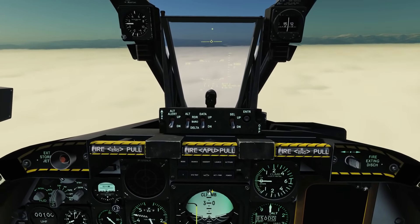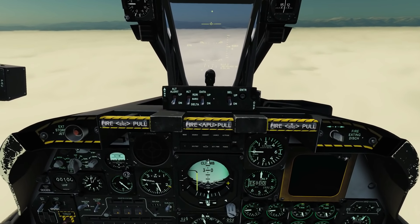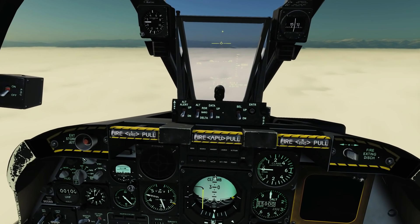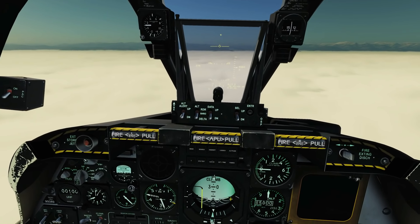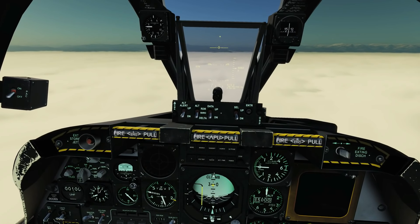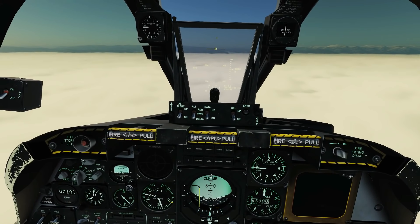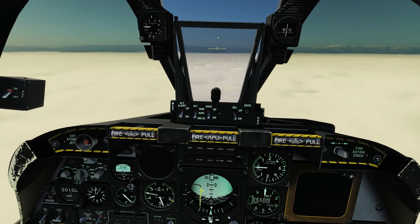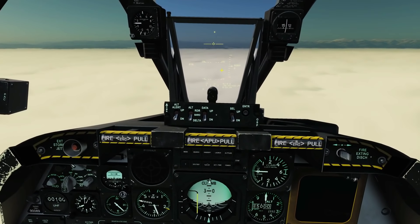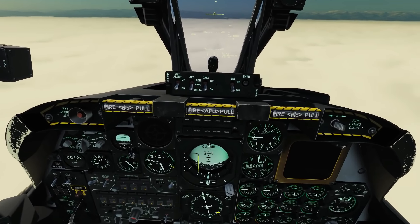At a predefined distance — usually four to six miles — we're going to get an extra line on the ADI: the glide slope line. As well as the localizer line for left/right guidance, the glide slope line handles vertical terms. If it's above us we carry on straight and it will come down to meet us; if it's below us we're above the glide slope and we want to head down. The idea is to keep both the localizer line and glide slope line centered on our aircraft.